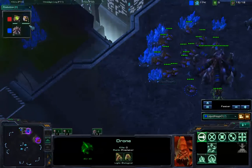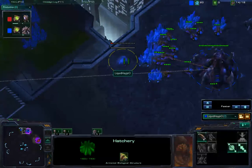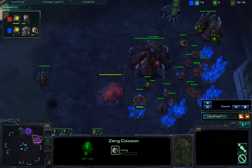I really like this Zerg Econ style. Seeing that drone after the hatch makes me smile. Finally, a pool goes down. He's checking out the Red Town. Both of their pools just serve to block the hostile.